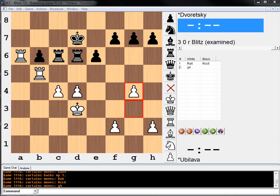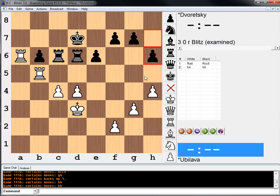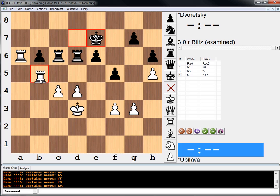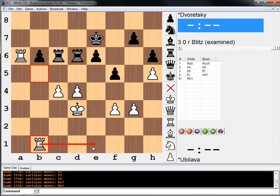The game went like this. He went h4. It says g4 is the best move now. F5. F3. King e7. Rook b1 exclamation — I guess coming over here, or maybe to g1. Wait, it said Rook b1 exclamation — did I misread it? I totally misread it. My bad.